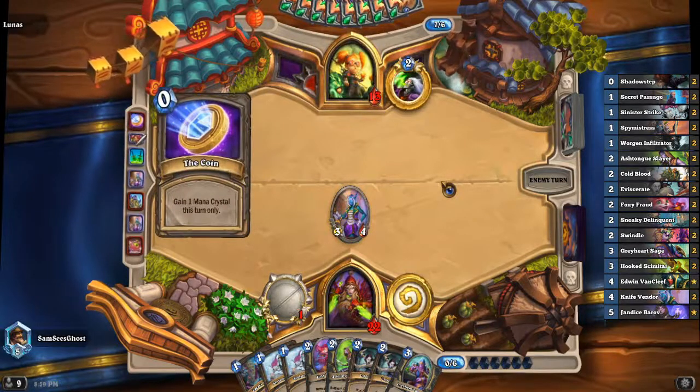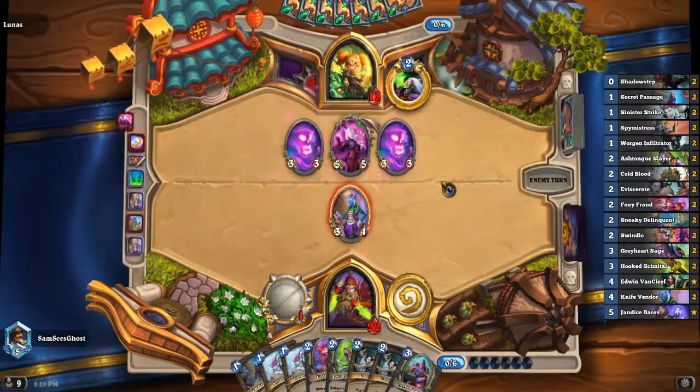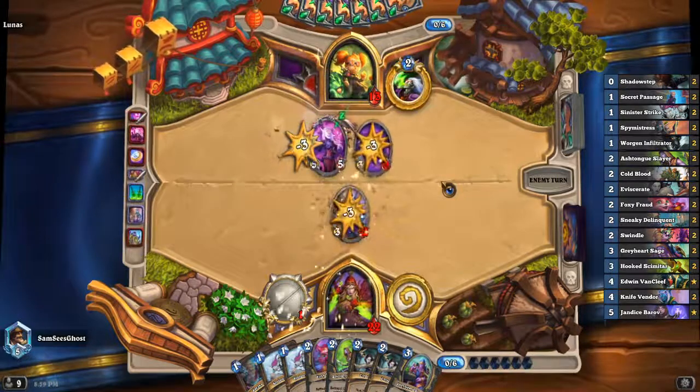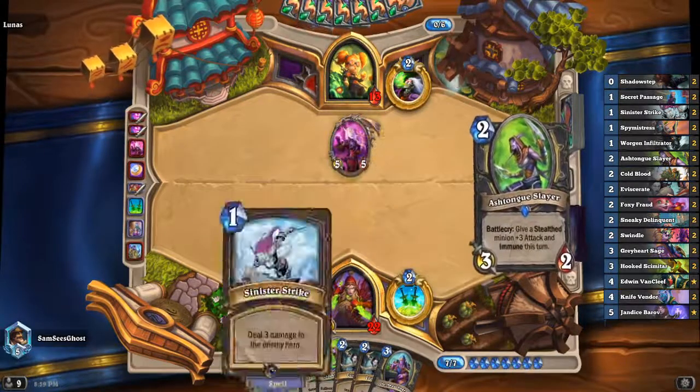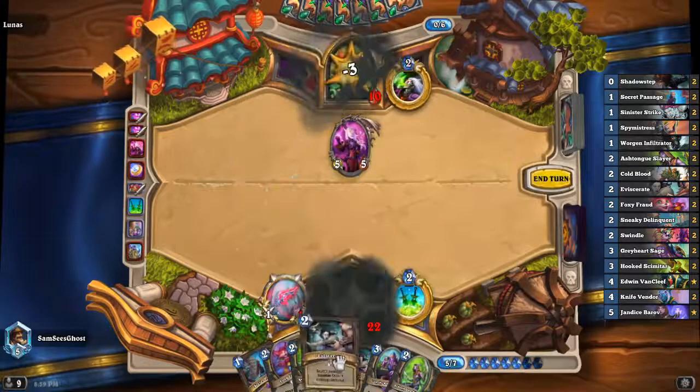They're coining out — looks like Mutanus. This doesn't really matter, we don't care about their taunts, we're really happy they didn't heal. We're just going to jam out 14 damage and call this one a game. This deck can win games on turn five, six, or seven — it's ridiculous.